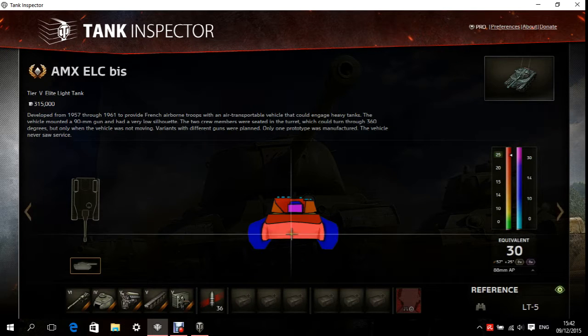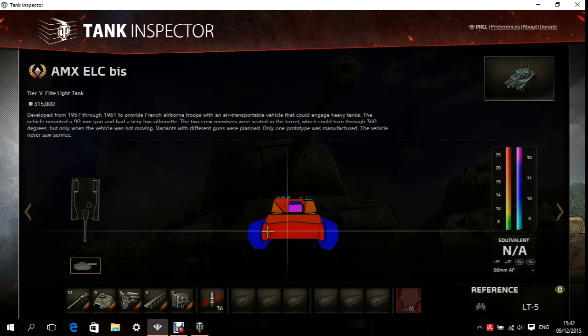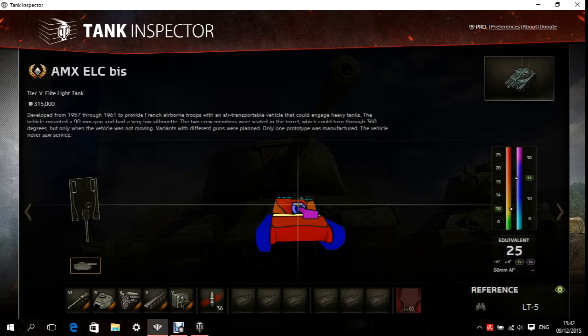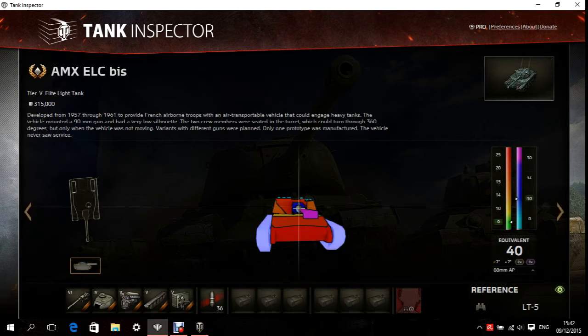Frontally on the whole it's like 30, 29mm on the lower part where the engine is. So if you shoot here you will penetrate because it's the lowest amount of armor, and you can most likely cripple this tank and set it on fire. Up here on the upper plate and the front of the turret it's 20 to 30mm. The cheeks are 15 to 16mm, pretty easy. The gun mantlet is like 25 to 30mm, but it's not really going to protect you — it's so small.